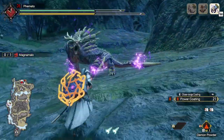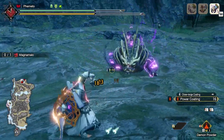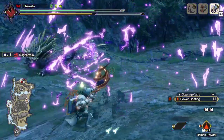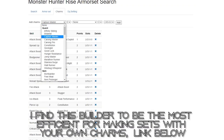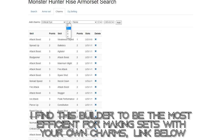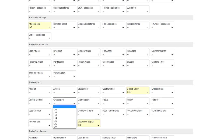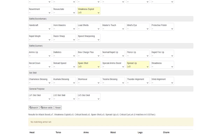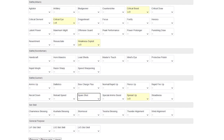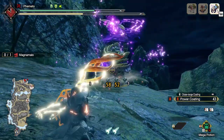There are a bajillion ways to make every single set depending on your charms and you don't have to have perfect charms, but this group of sets will assume that you do. If you're looking for non-min-max sets, I'd recommend using the armor set search in the description to import your own charms and build a similar set that way. You can get very close to min-max sets with any charm that has a total of like 4 usable level 2 slots - like attack 2 and 2 level 2 slots, or attack 2, wex 1 and a level 2 slot. I'm going to assume people are using min-max charms at this point, sorry.